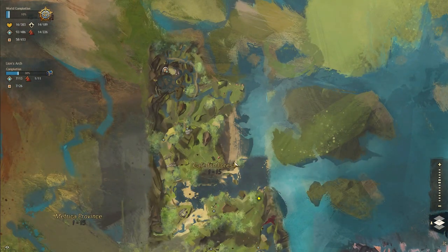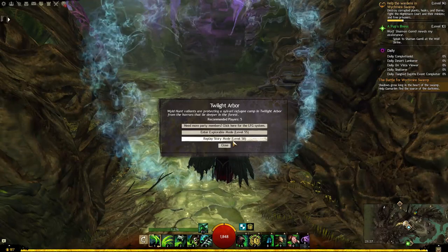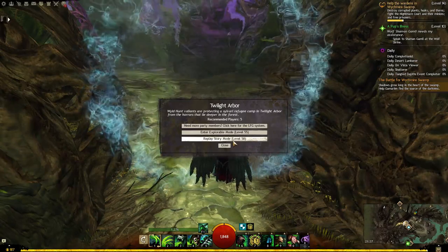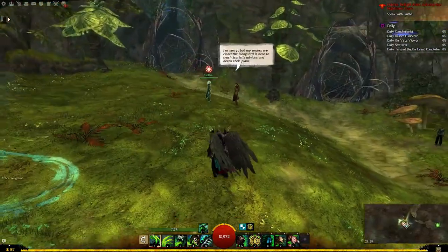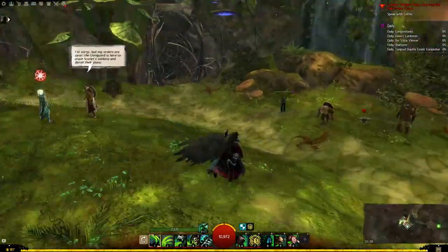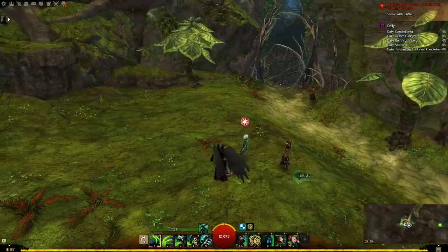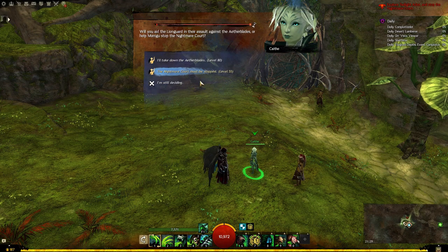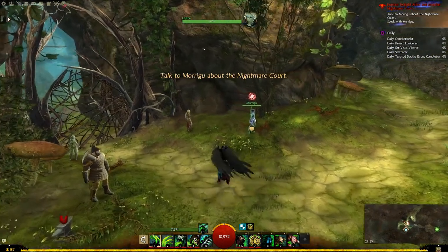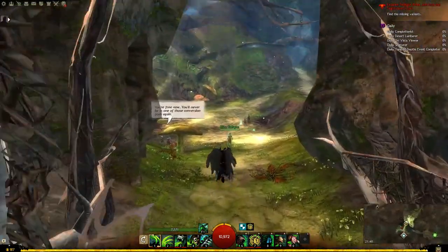It's in Caledon Forest and there is a waypoint. As I said, first you need to complete the story mode, which is easier, and then you get the Deadly Blooms by doing the Explorable one. When you enter, you will hear some dialogue, which is a bit annoying because every time it's the same thing over and over again, but it's not a big deal. We will talk with Kale — Nightmare Court must be stopped, of course. This Sunflower will activate, and as you can see the entrance to the Nightmare Court paths is open.